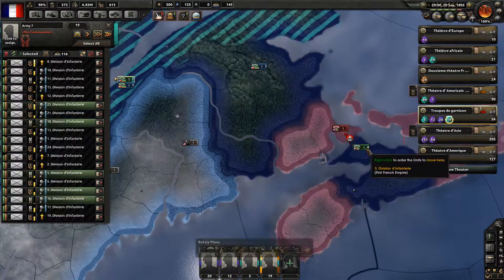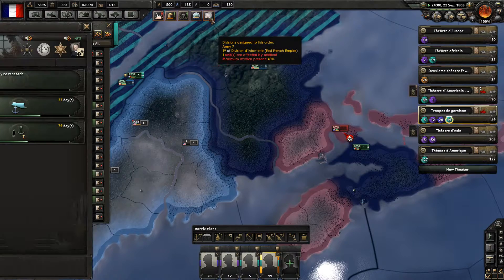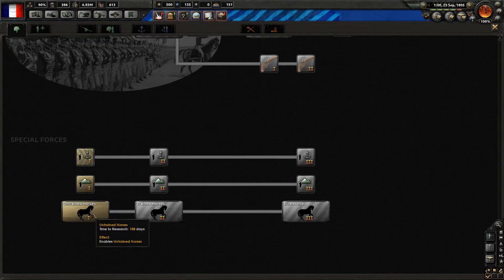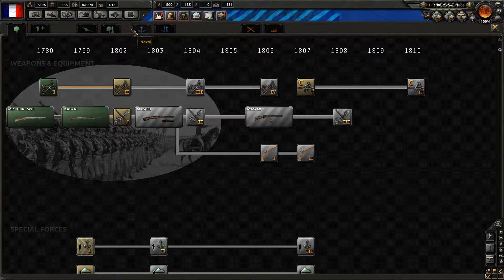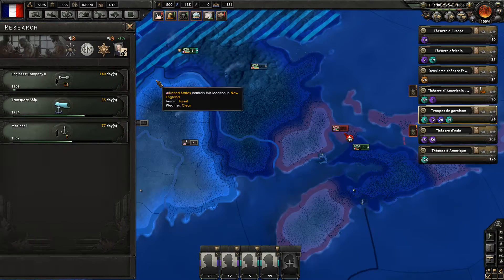Oh no — one British ship! What should we do? Great — we got past the ship. That is two years ahead. Untrained horses — maybe let's improve our everything, kind of. That's the problem.